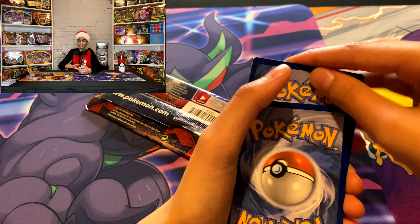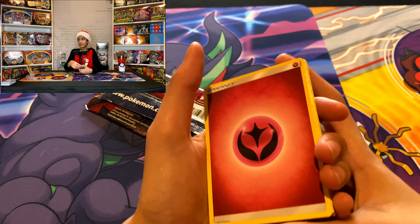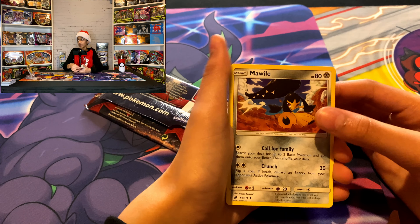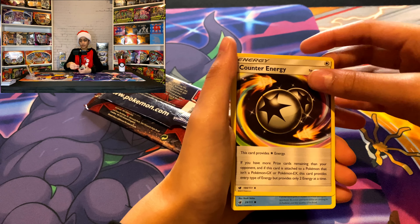Yeah, that's Sun and Moon for you. Three Sun and Moons, three green trainer codes. Energy, Grumpig, and then before that every other one was Mawile. White trainer code, Counter Energy, Jolteon, Weedle, Exeggcute, Pumpkaboo, Pumpkaboo, Swablu, Alolan Exeggutor, and then Mamoswine — regular rare. Oof.